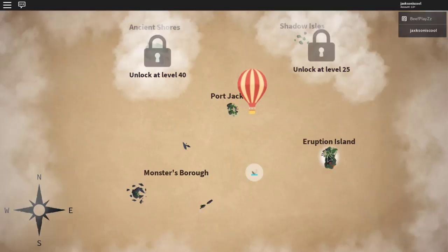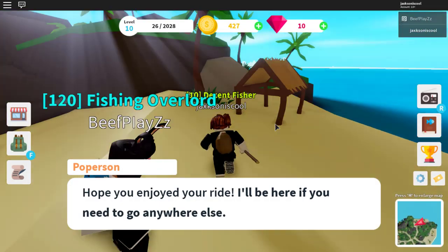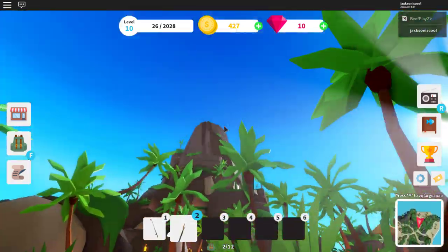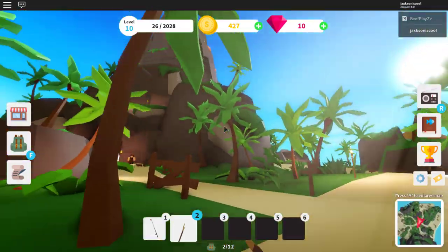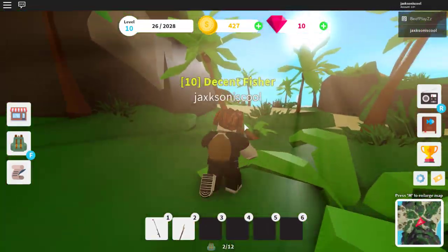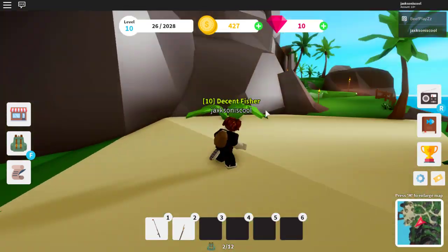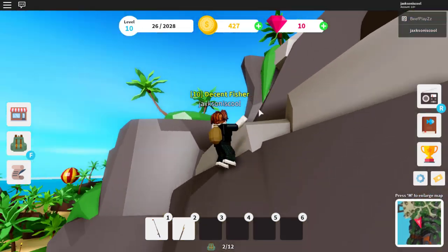First things first, once you get to level 10 you'll be able to go to Eruption Island. Once you get there, you're going to go all the way to the very top of the volcano - it's super high up - and you're going to talk to a man named Tohan. He's going to tell you everything you need to do in order to complete the quest.